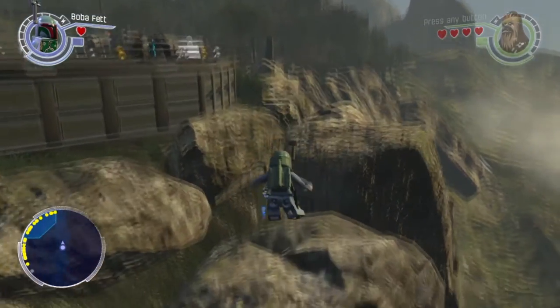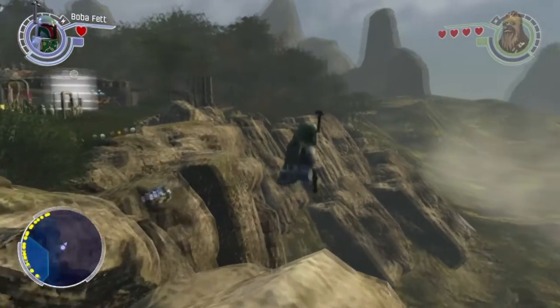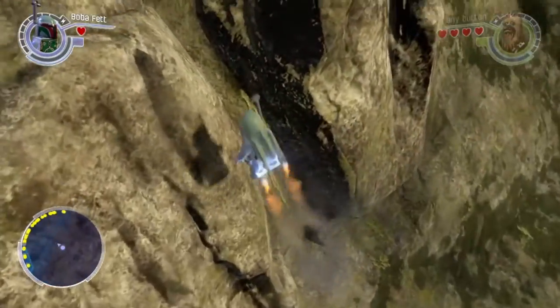Well, that's pretty cool — a floating Boba Fett! Now let's move on to our walking-in-water glitch.